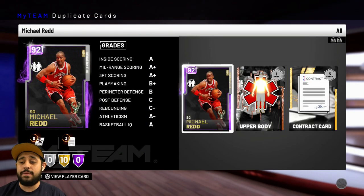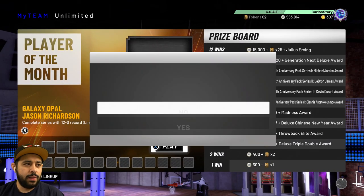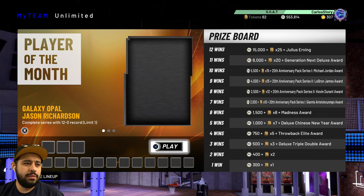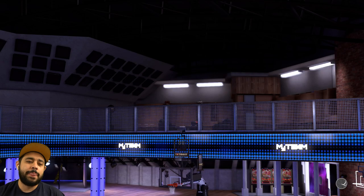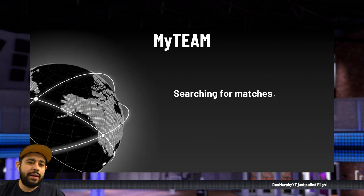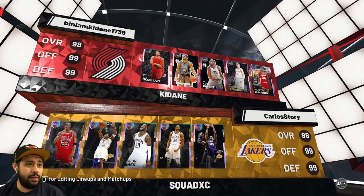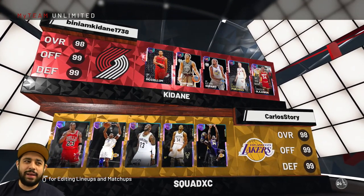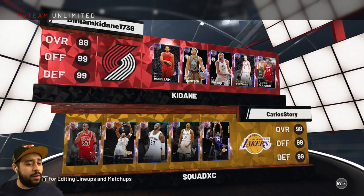Now let's go ahead and play a game. I want to see how good this team is and throw some love to LeBron, Jordan, Kobe, Shaq, and Giannis. Let's see if anybody is gonna play in 2K19. I found somebody! Wow, there's actually someone playing. Look at this matchup — this guy's got CJ at point guard and KD and Klay. It's not a bad team, a full galaxy opal team, but my team is way better.